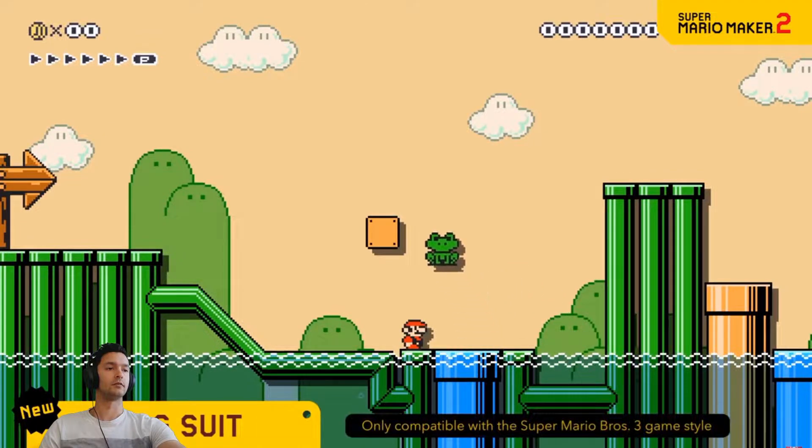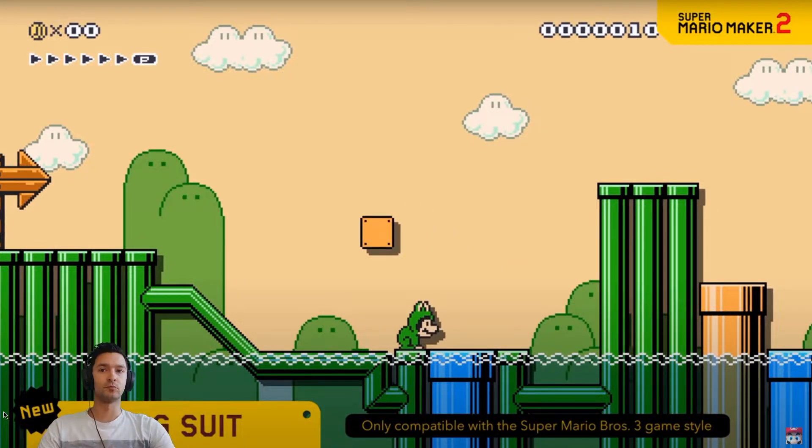The frog suit lets you become Frog Mario. That mushroom is gonna bring a whole different gameplay to the Mario Bros. 1 style, just like the Link suit. You can do so much different stuff. Picking up that enemy seemed really easy. Throwing a bullet bill and jumping on it again — that looks like a new thing that's gonna happen a lot. Throwing the beetle boys and that kind of stuff — that's gonna be fun. I'm ready, let's see what's up here.